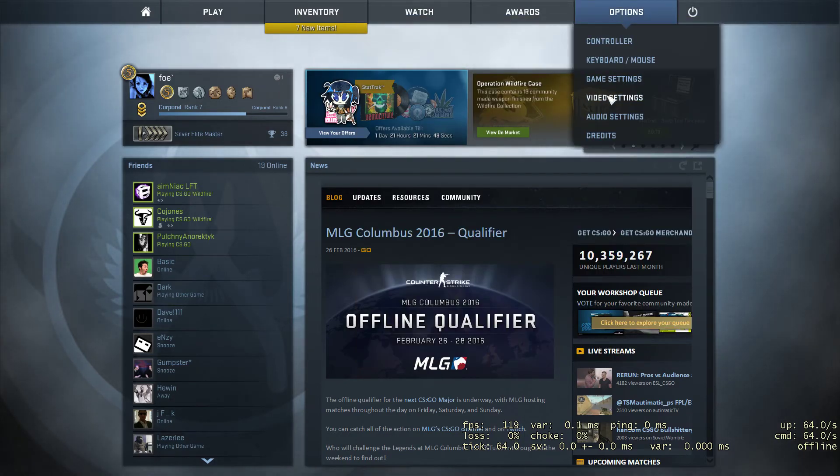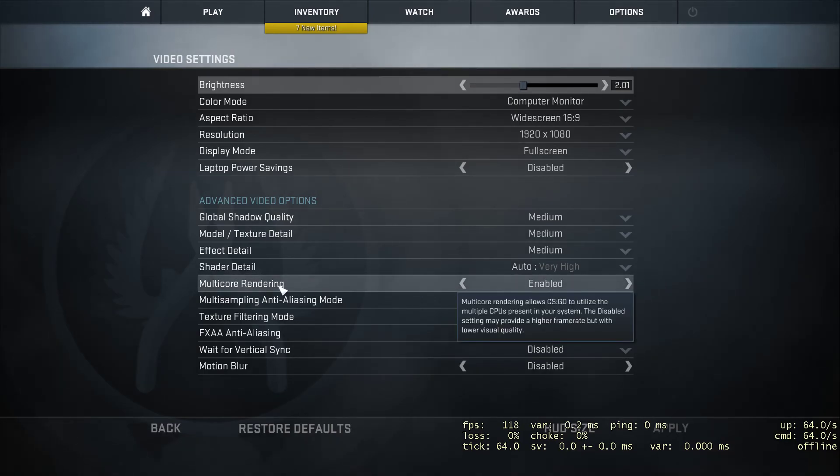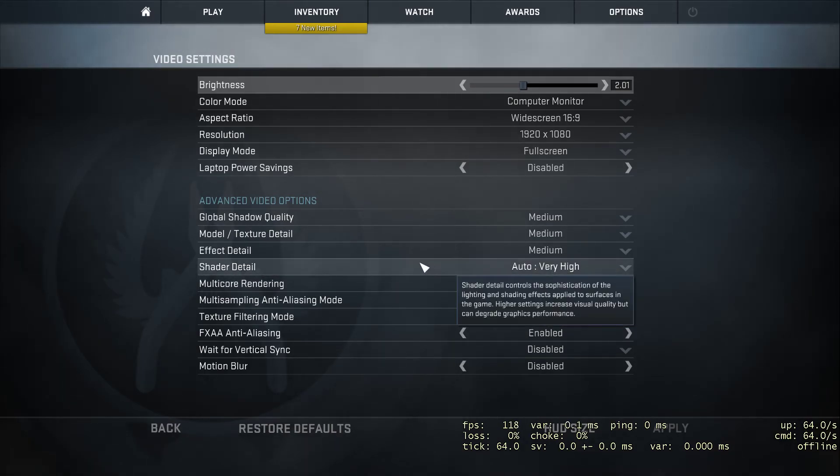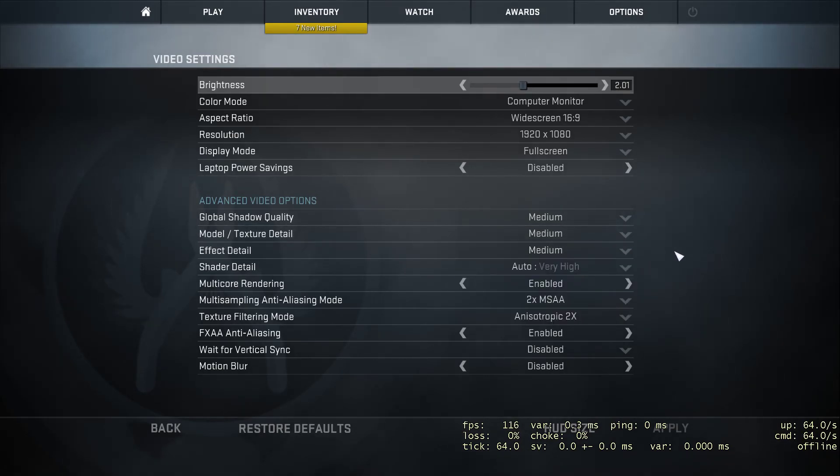Just showing my video settings — they're not maxed out, I don't like to play the game with maxed out settings. I like to have shadow details on, but I find that with shadow details, texture details, effect details and stuff, it's actually harder for me to see the models — the people. They tend to blend into the background a bit more. I'm just getting back into CS after a long time off, just setting the game up how I like it, and also trying this Shadowplay software, which is so far really fucking good.